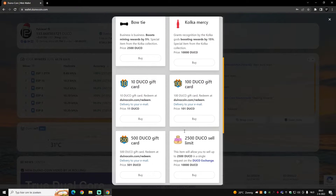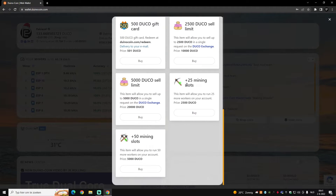You will now see that you can buy extra slots for the amount of miners that you can have. This will completely change Dunocoin, because now you can mine with a total of 125 boards.